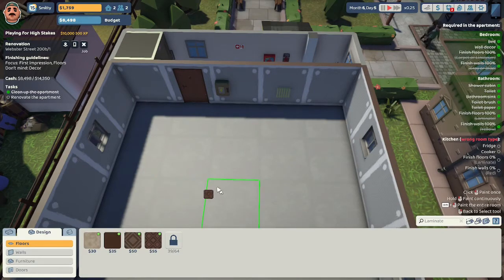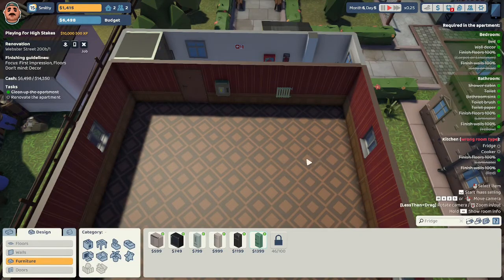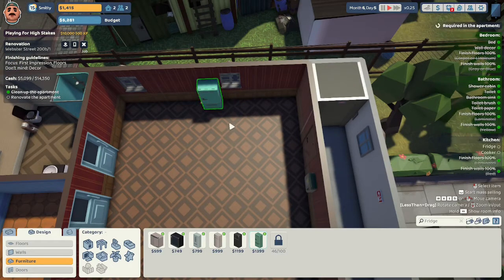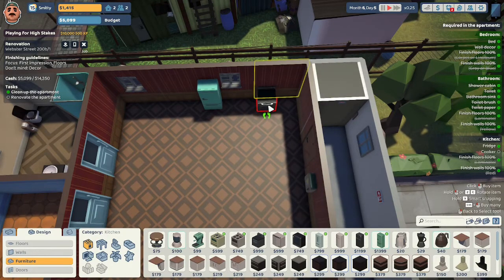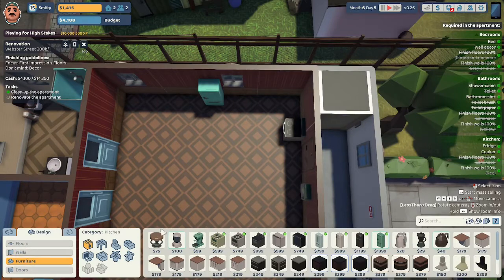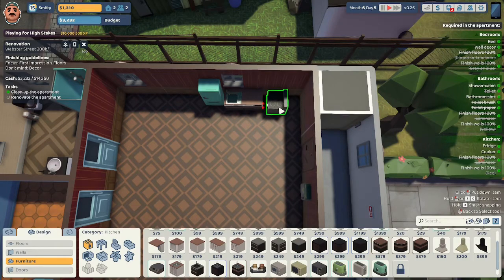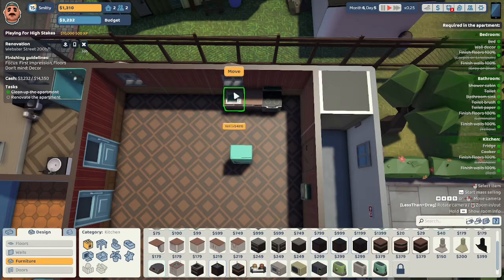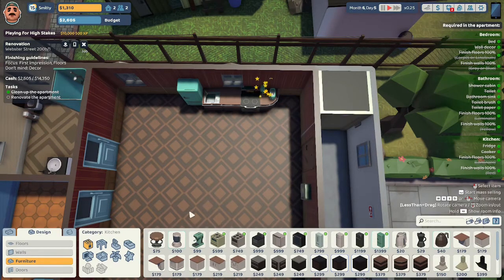We need laminate floors in the kitchen — I'm going with the $55 laminate floors. They want red walls, so I'll do the $50 red wall. They want a fridge and a cooker — I'm putting this $1,399 refrigerator right there and the $999 cooker. That's all they want in here, but I think I can give them some other stuff. We have $4,100 remaining. Let's give them this sink and this cake counter. I'm going to give them a corner cake counter, a greenie toaster, a coffee maker, and a bar stool.